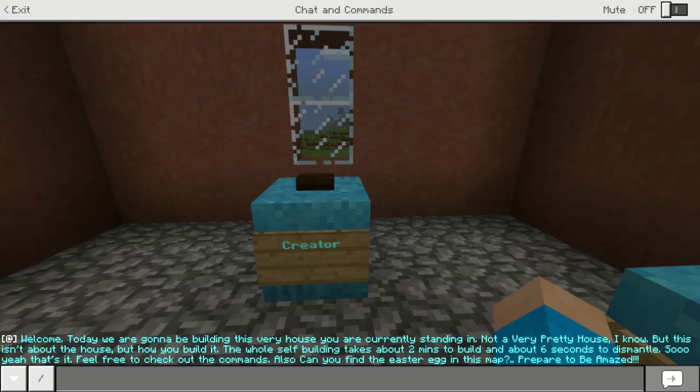As the creator says, it isn't about how the house looks — it's about how it builds itself. This whole self-building process takes about two minutes to build and only about six seconds to dismantle. It also says to feel free to check out the command blocks, and that there's an easter egg to find in this map.